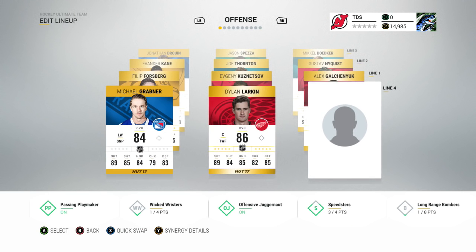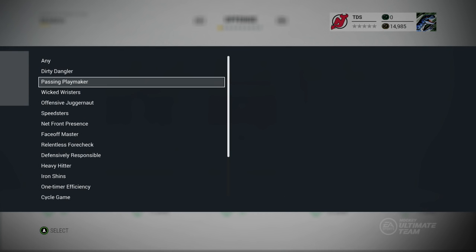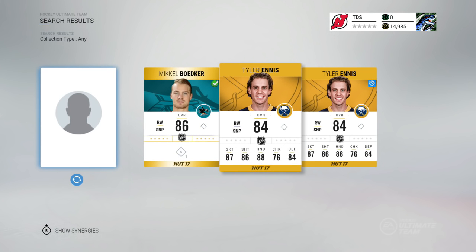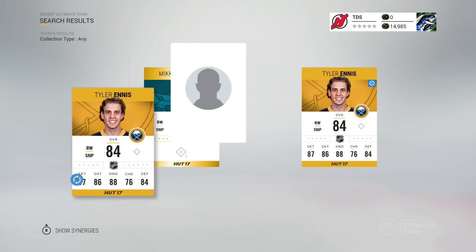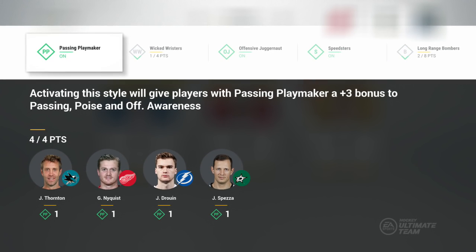You guys can do whatever suits you. If you play a really defensive game, maybe you want shot-blocking synergy. If you want to get better at passing, you put Tape to Tape on. You don't have to have exactly four — you could have your whole team as Speedsters and everyone gets the speed and acceleration boost.